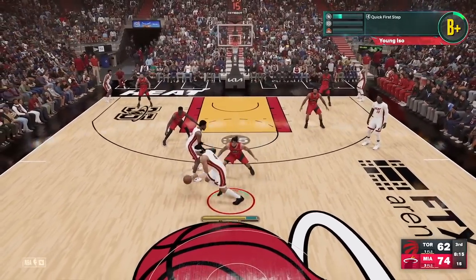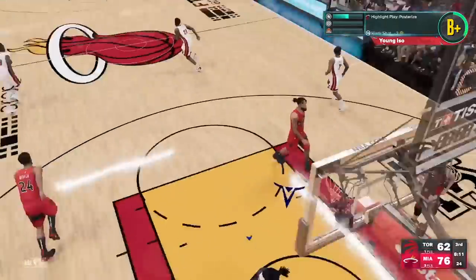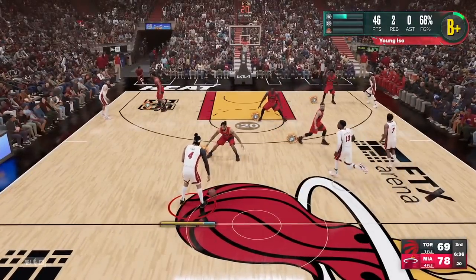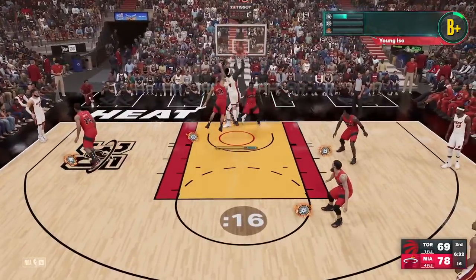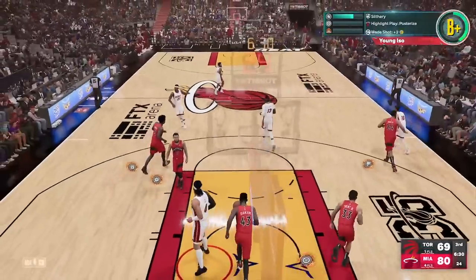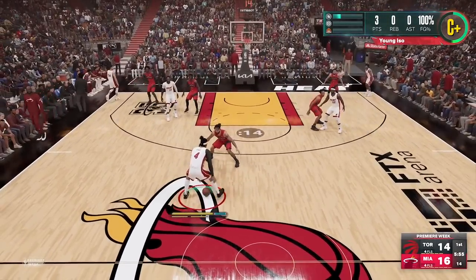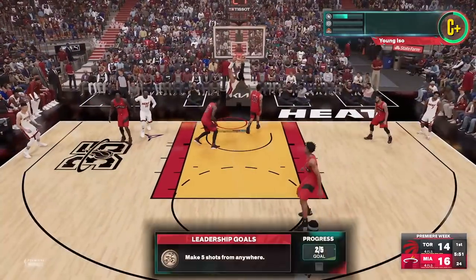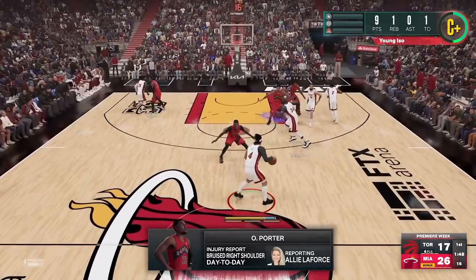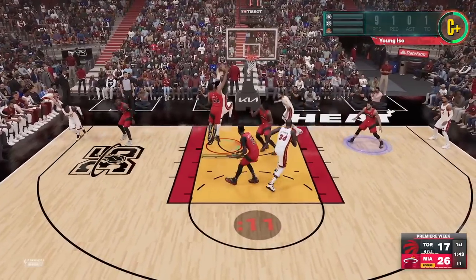Whether you're trying to throw lobs or catch lobs, running a five-out is going to be the easiest way to do everything offensively in MyCareer. It gets you easy rim runs, easy contact dunks, easy lob catches, and easy lob passes. Just search 'how to five-out NBA 2K23 MyCareer' and you'll find a video for that.